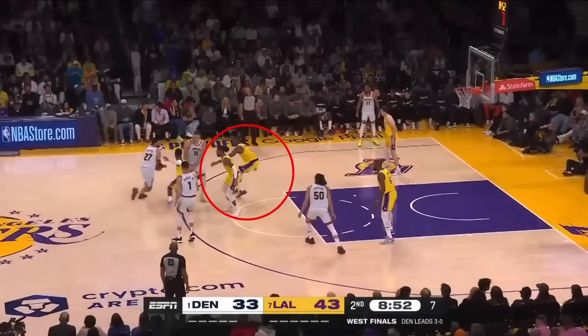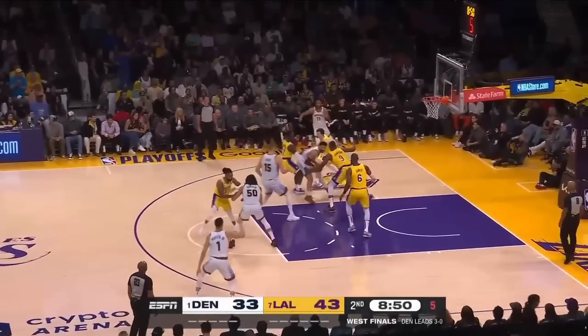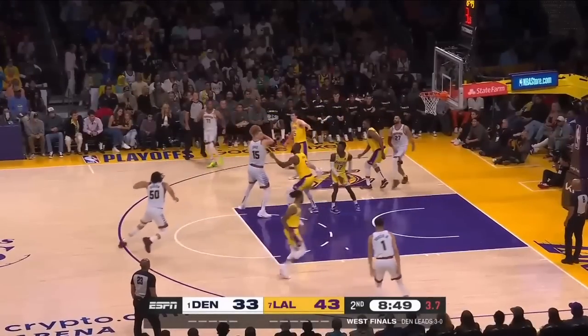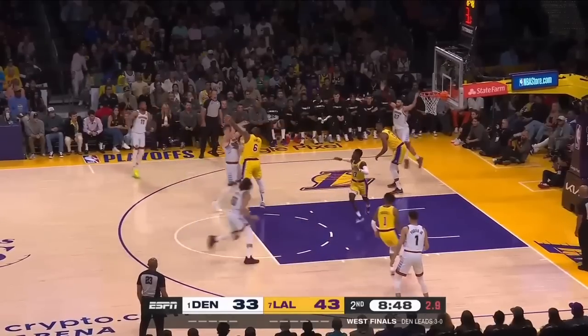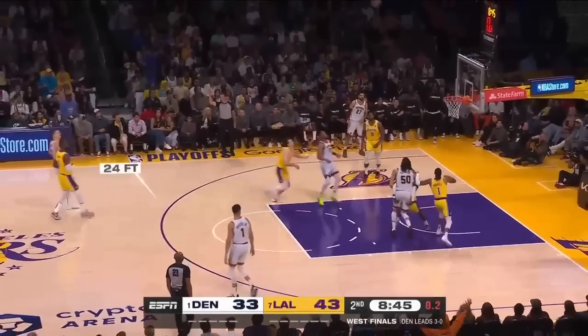Again, the Nowitzki step-back. This is bad drop coverage from Tristan Thompson — his feet are not set. If your feet are set, you can stunt at the ball and recover to Jokic. That is the epitome of drop coverage. So the fact that Tristan Thompson is backpedaling forces LeBron James to have to step up and help on Jokic. Now Aaron Gordon is being unguarded, so LeBron can't just focus on Jokic — he's got to leave his feet to make sure this pass doesn't happen. And now Jokic has space to get to that Nowitzki step-back at the horn.